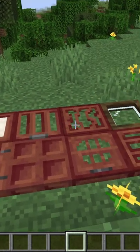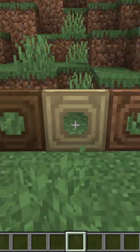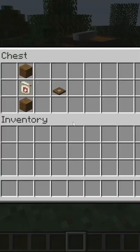Mangrove trapdoor variations: in the older versions you can craft the mangrove trapdoor like this, and in all the available wooden variations like this. Bye!